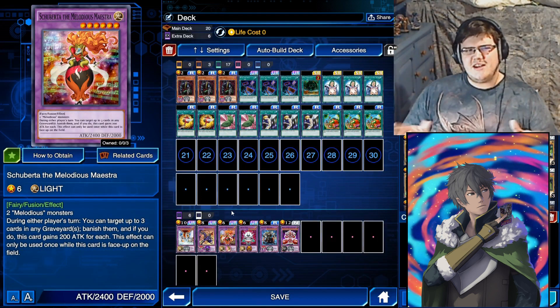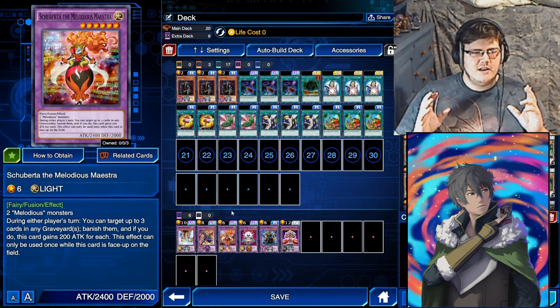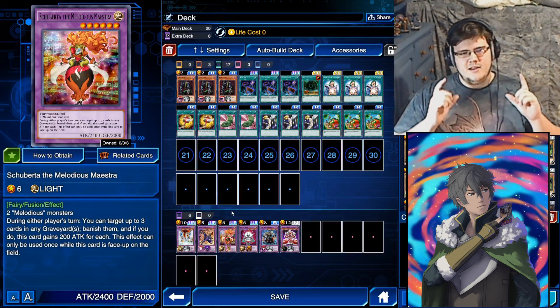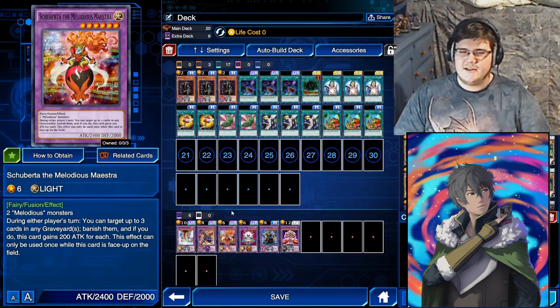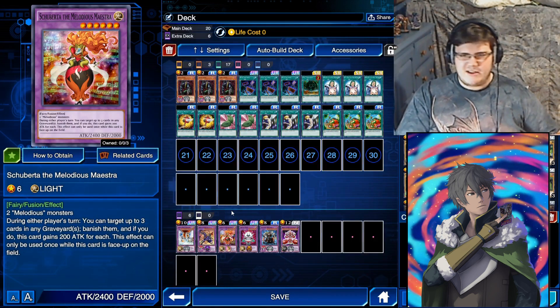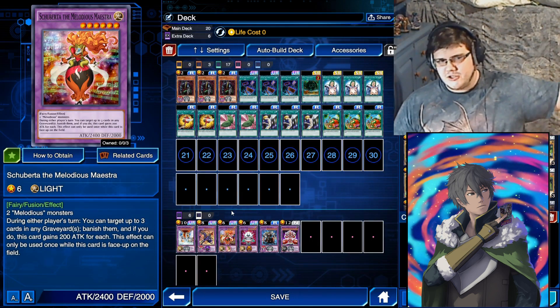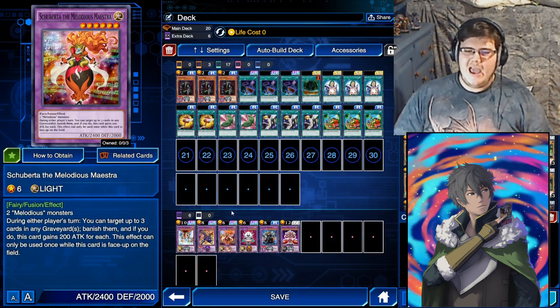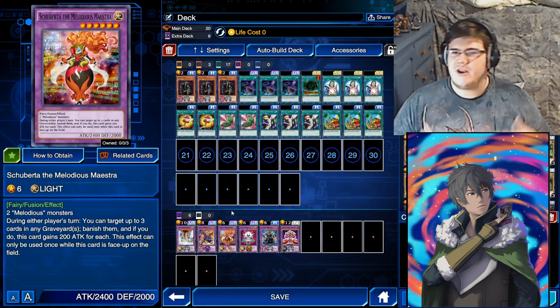I'm also running Melodious Maestra Scroberta — I haven't seen anyone else running this one. I put this card in because if you're going second against a deck that's very graveyard-heavy and they have like double Kite Roid, Bacon Saver — you can summon this, banish those three, gain attack for each one, and they're no longer problems, so you can deal more damage or try to go for the win.